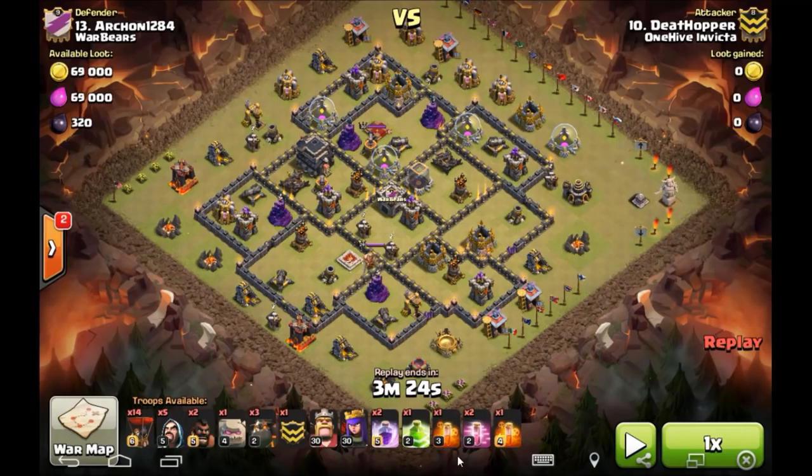If you look at the troop comp, it is a standard shattered lalo. Now, the goal of a standard shattered lalo comp with your kill squad — meaning your two golems, your wizards, and your heroes — is to take care of three major things: first, the defensive Archer Queen; second, the Clan Castle troops; and third, assuming you've brought two golems and three lava hounds, to get two air defenses.